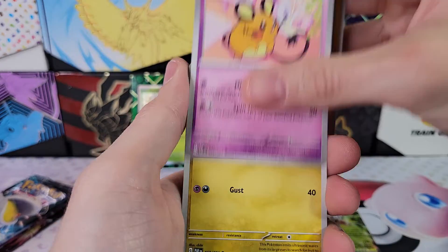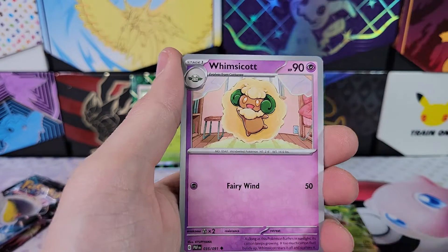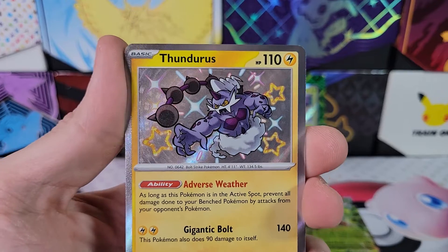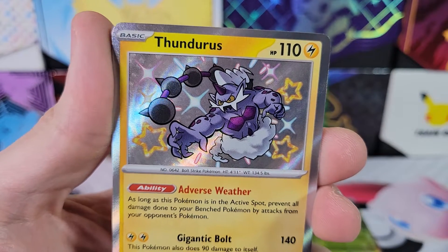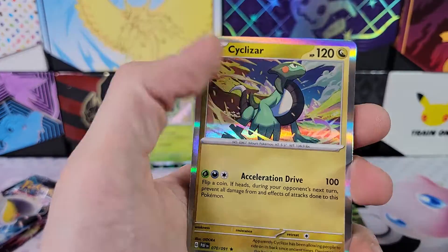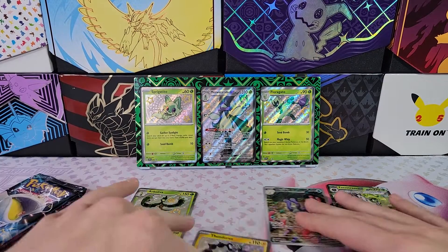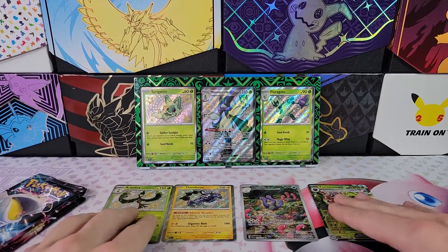Noibat, Noibat, Lantern, Prime Ape, Whimsicott — oh, another shiny. There we go: Thundurus. Very cool, shiny Thundurus. And then we have Scrafty and Cyclozar. Totally put our hit on top of another hit because Wugtrio is invisible to me now — I don't even see it anymore. I've pulled so many it's meaningless. That sounds horrible.